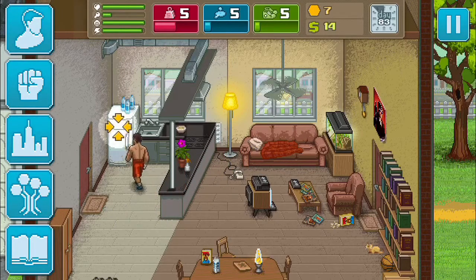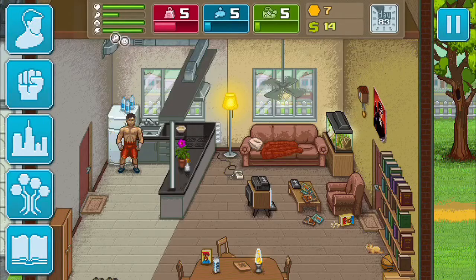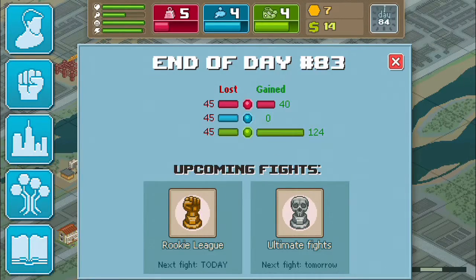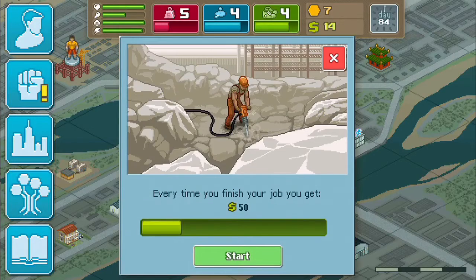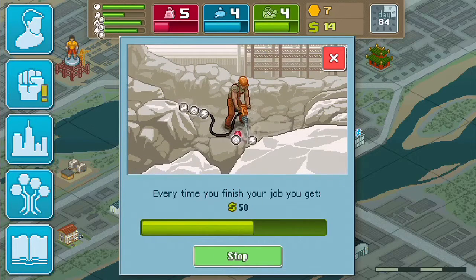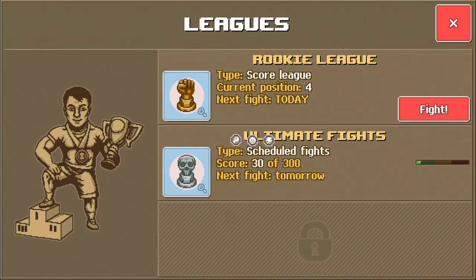I'll leave a link to the game in the description below if you want to play it on the Apple Store — I'm not sure about Google Play. We need to go to work to earn some money, so we'll go to work on foot. Alright, earned some money — 50 bucks. Now let's fight in the rookie league.